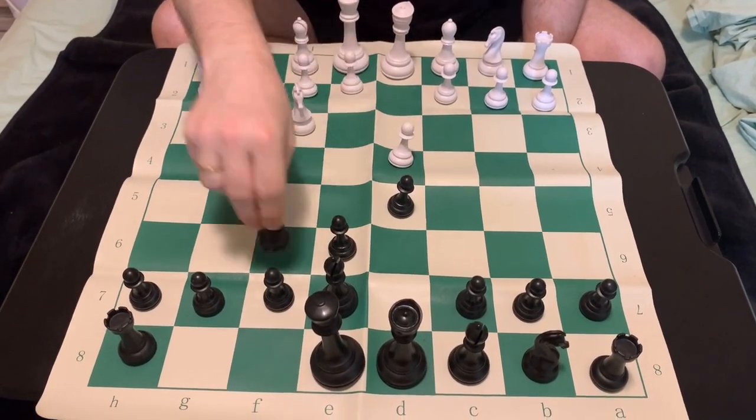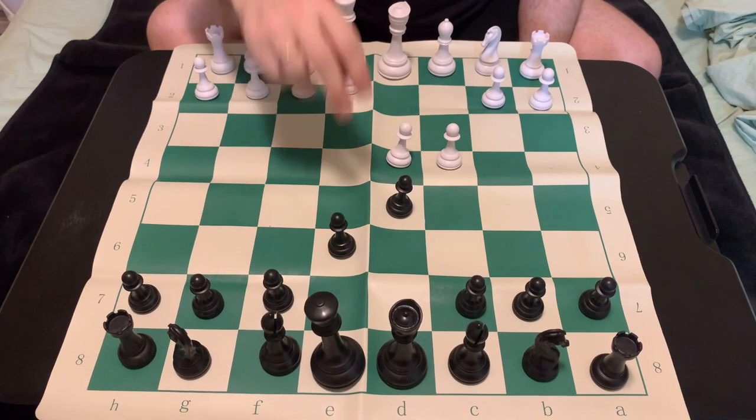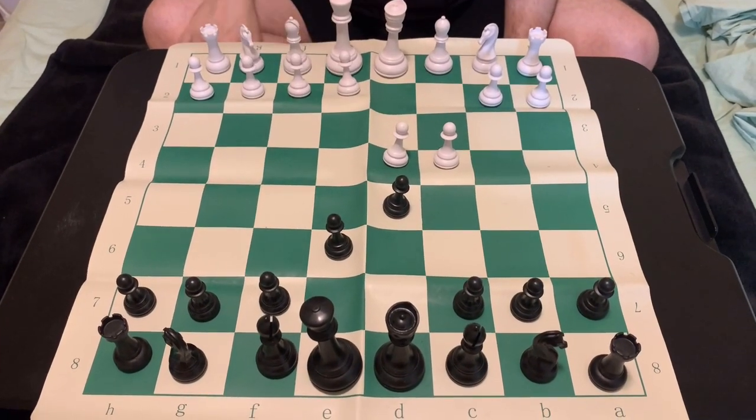So I wish you the best of luck playing the Queen's Scam of Decline — which of course begins with d4, d5, c4, and e6 — in your own games. Make sure to subscribe to the channel for more chess videos like this one.